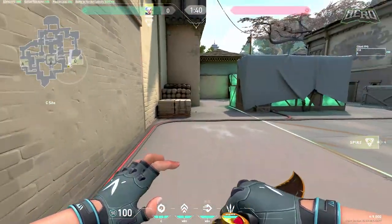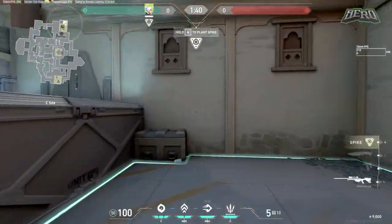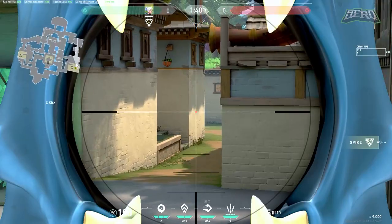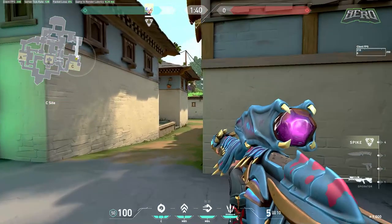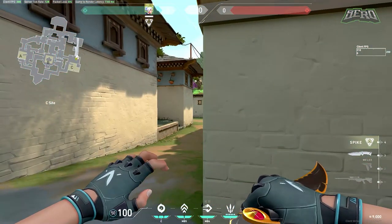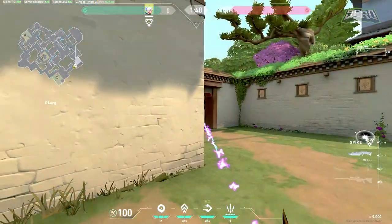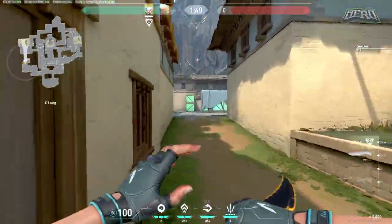If you hit both shots you should be at a 5v3 and the retake on C is pretty easy. You can smoke long or back site, clear the area, get up on the box, and hold long while teammates handle the bomb. Also, pushing up aggressively from this C angle is viable if you're confident there are no Phoenix flashes — I've done it a lot.